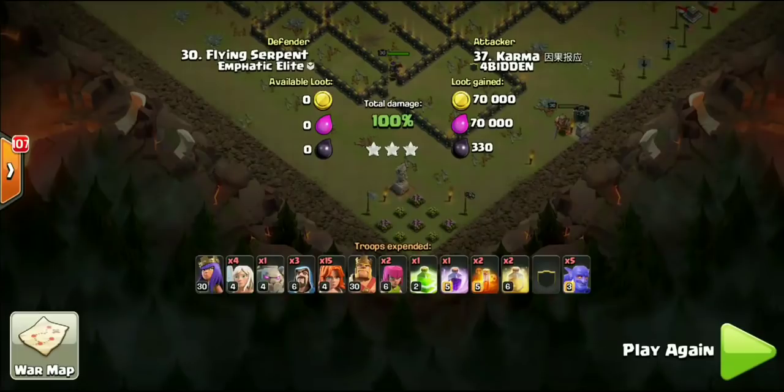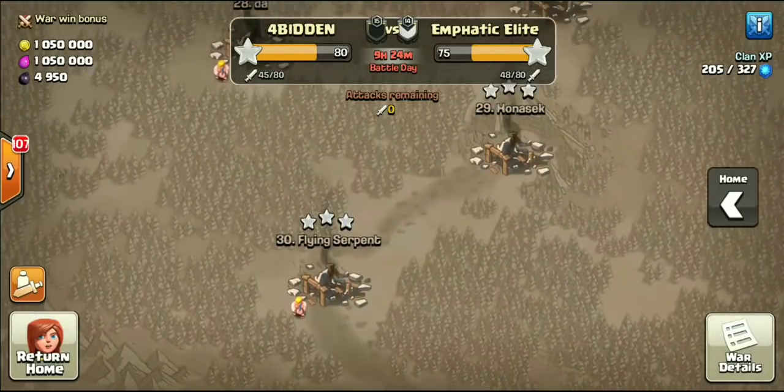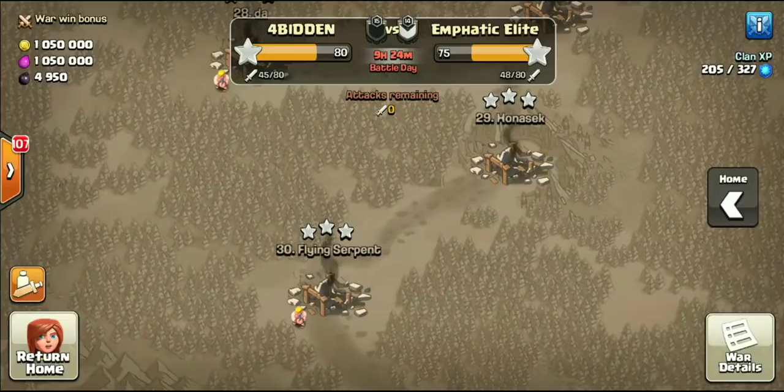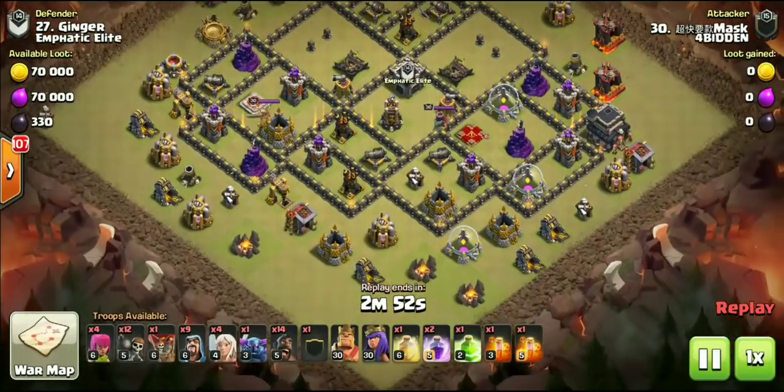Karma still has four, maybe five Valkyries still ripping through this base - pretty much swagging that Archer Queen ability. Huge shout out to Karma getting that three star! There was a hut down there they ended on, but just like that - three stars doing the Falcon. That one with the golem, I don't even know if we'd still call it a Falcon, but other than swapping those back-end troops for a golem, it completely wrecked it.